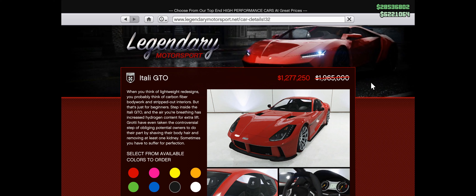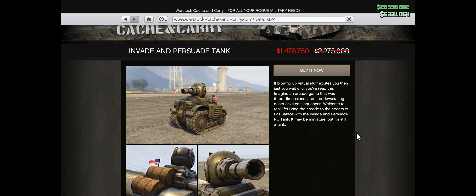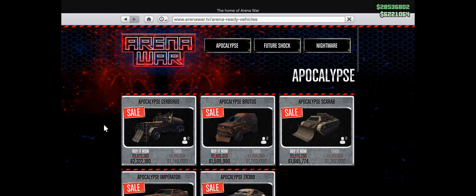The RC Bandito is also on sale, which is great if you don't have it to complete those time trials and get $200K every week. RC Bandito races are double money and RP this week. The Invade and Persuade tank is on discount as well. The final few vehicles on discount are all Arena ready: the Cerebus, the Brutus, the Scarab, the Impenetrator, and the ZR380. They're all nice cars and all on sale now.